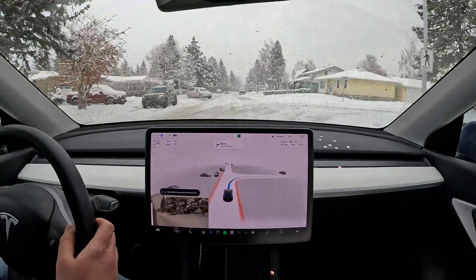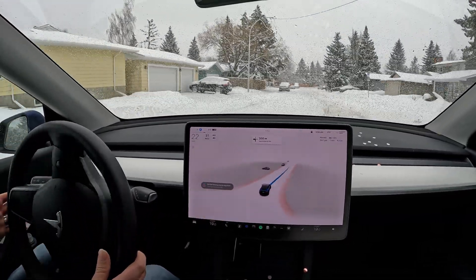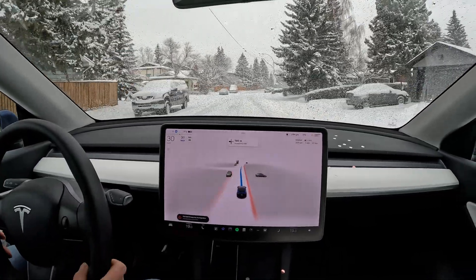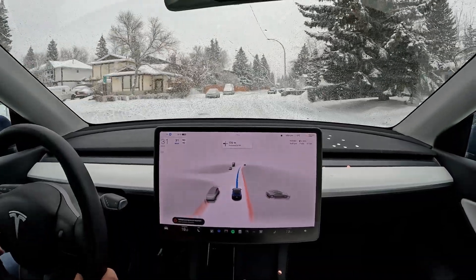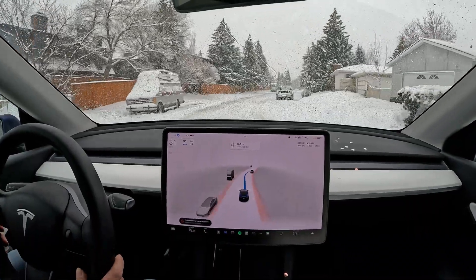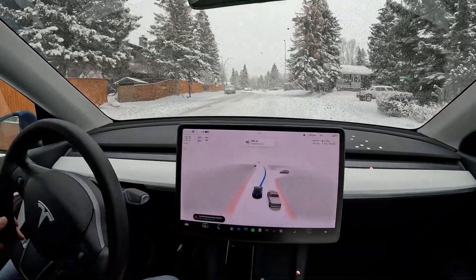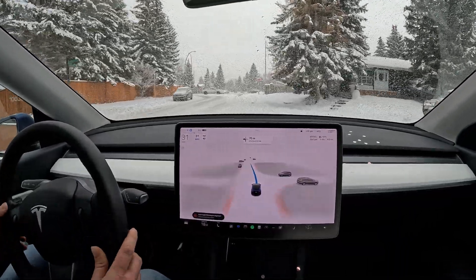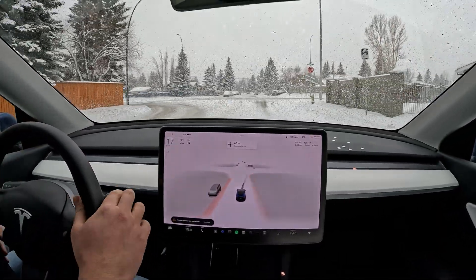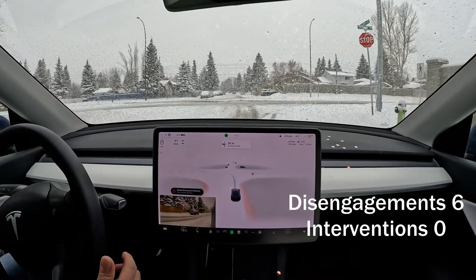I wonder what it's going to do with that car reversing over there — I guess nothing. Some folks have been reporting that the car reverses a little bit. I don't think people are lying for no reason, so that might be possible, but I also don't understand why. There's something on the road so I'm going to avoid it — it didn't really get picked up by FSD Beta.